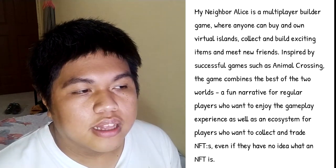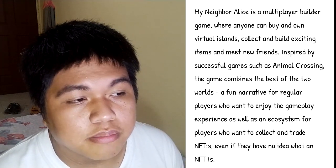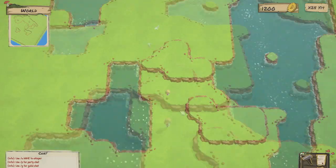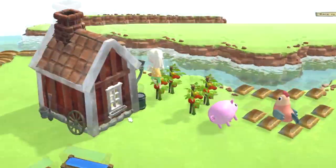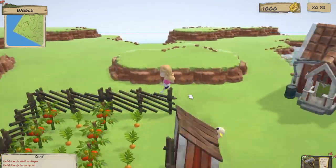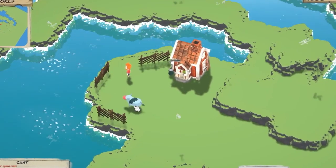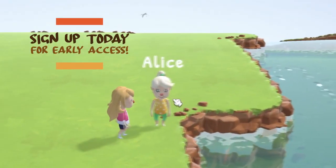My Neighbor Alice is a multiplayer builder game where you can buy and own virtual lands, collect and build exciting items, and meet new friends. I checked out the trailer — it covers daily quests, new adventures, and fun narratives that twist and turn, surprise and entertain. It was inspired by some of the world's most loved games and comes jam-packed with cute, unending thrills. You can sign up for an early access pass to be one of the first to be greeted by Alice.